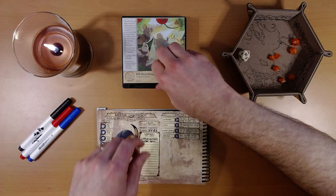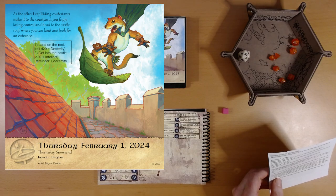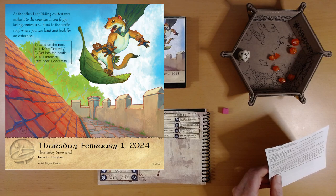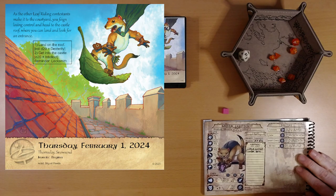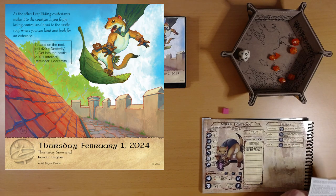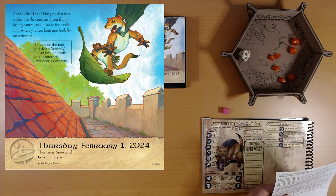Let's see what adventure is in store for us today. As the other leaf riding contestants make it to the courtyard, you feign losing control and head to the castle roof — I'm not sure we have to feign too hard. We head to the castle roof where you can land and look for an entrance. We're going to land on the roof. That's a dexterity roll. Our dexterity is not too shabby. And then we'll get into the castle. Locksmith — we get plus two on all rolls to bypass or open a lock. And there is a treasure satchel icon on this page. Let's try to land first and then we'll see what we find.